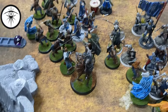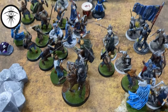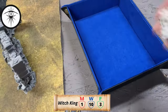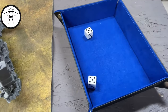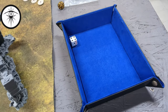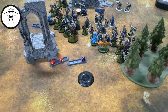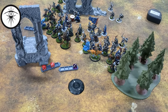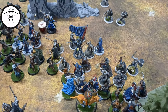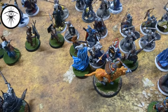Moves are done — everyone's stuck in it still. Just a slog in combat now. No shooting. Coming back with a hero fight — we've got the Barrow Wight, Ingold, a Warg Rider, and Spear Support. Spear Support is in this fight because you have to charge him. Ingold got a little overzealous — Barrow Wight and Warg Rider versus Ingold.